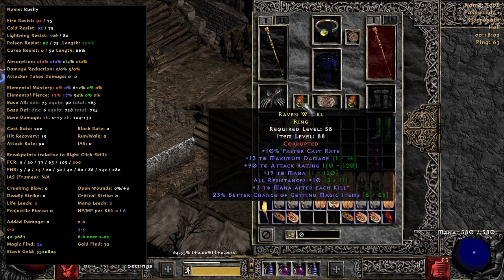The ring is 10 FCR, 10 all res, 3 mana after each kill, magic find, mana — nice to haves. Not the greatest ring in the world, but it's all res. It's 3 mana after each kill and it's 10 FCR, so that puts me over the breakpoint. Certainly got a nicer ring on non-ladder — we'll go there.